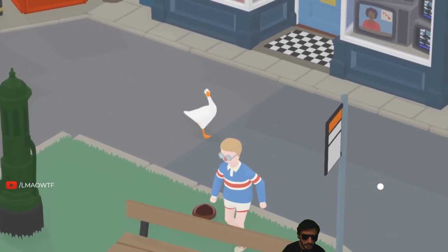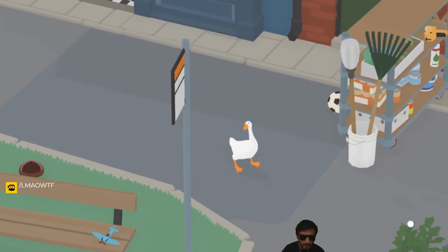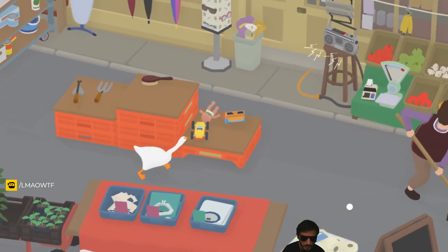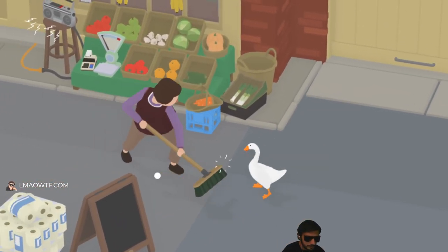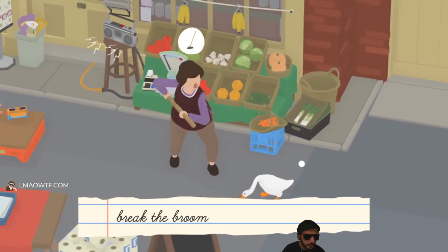First, you've got to get the shopkeeper's attention. Let's go. Oh, she's already using the broom. Just grab onto the broom, and eventually it will break.